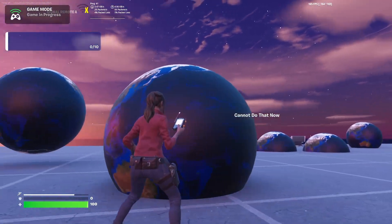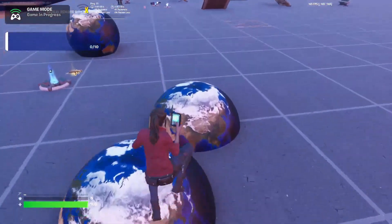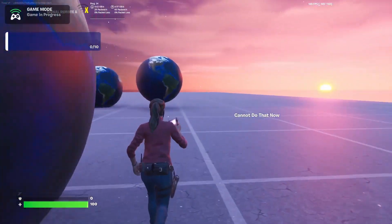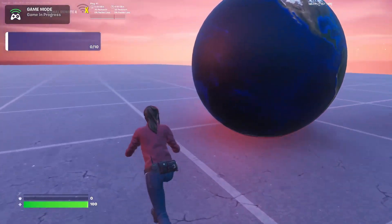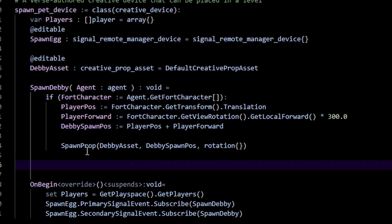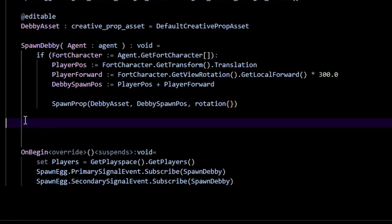We can spawn a bunch of Debbies. You're probably noticing Debbie isn't doing anything at the moment — that's because we don't have a proper move-to function for her yet. So now we want Debbie to follow us around.